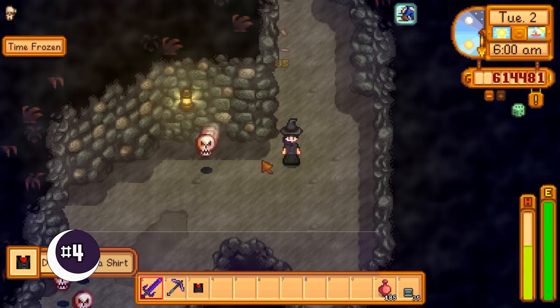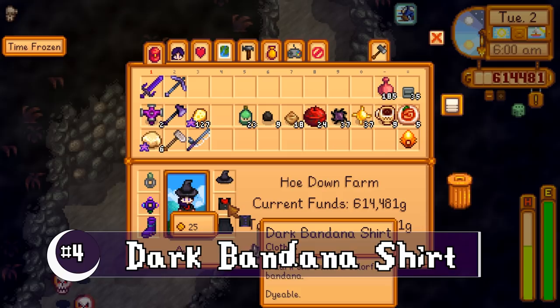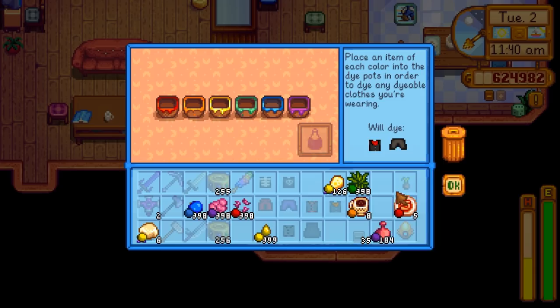Number 4, the Dark Bandana Shirt. When dropped by the haunted skulls, the dyeable bandana is red. You can craft one also with either truffle or truffle oil.